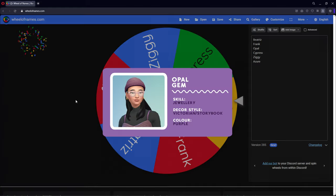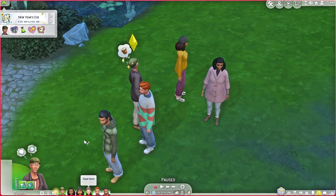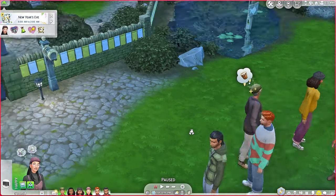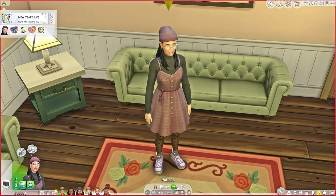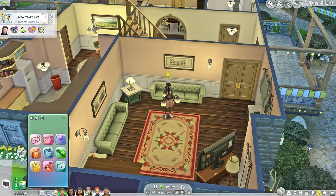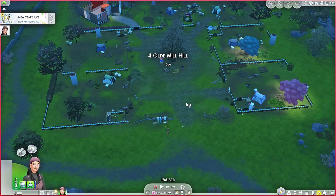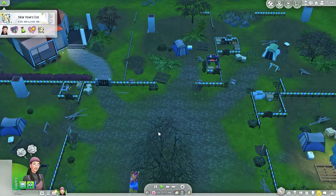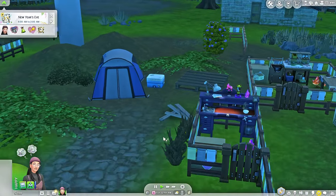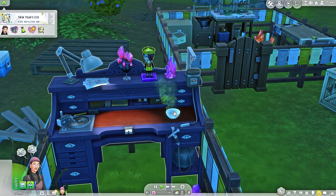I wanted to have a male sim but Opal is pretty legit and I was kind of hoping to get her as well. Let's remove her name. So Opal is our next sim. Opal's house is right next to Annie's if I'm not mistaken. With Opal we are gonna make money via crystal creations.